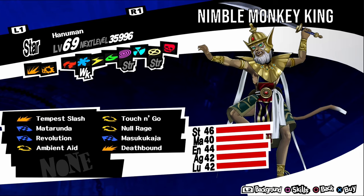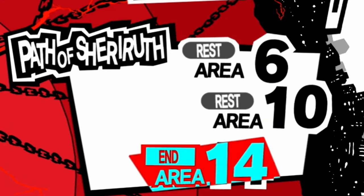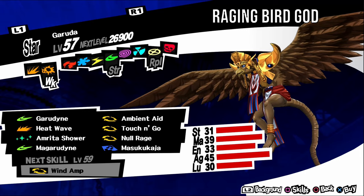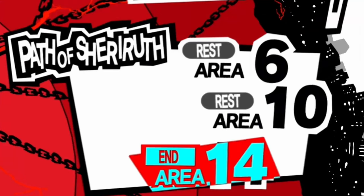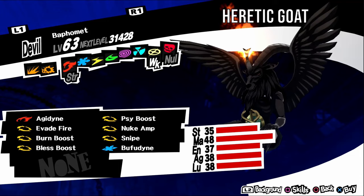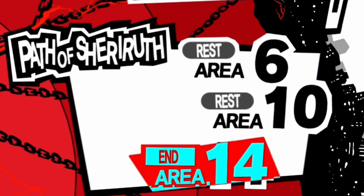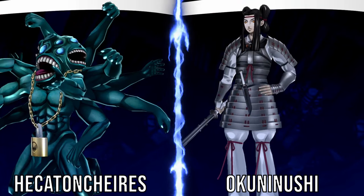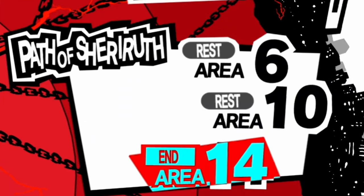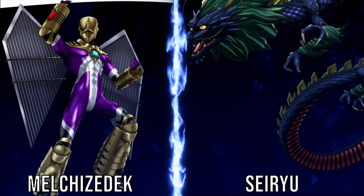Hanuman, aka Nimble Monkey King, is weak to ice. It has an upbeat personality, so negotiate with funny answers. It can be found in Path of Sheriruth levels twelve and thirteen. For a fusion, fuse a Pale Rider and a Hae Norn. Garuda, aka Raging Bird God, is weak to gun. It has an irritable personality, so negotiate with serious answers. It can be found in Path of Sheriruth level twelve. For a fusion, fuse a Fortuna and a Comb Hander. Baphomet, aka Heretic Goat, is weak to bless. It has a timid personality, so negotiate with kind answers. It can be found in Path of Sheriruth level thirteen. For a fusion, fuse an Okunushi and a Hecatoncheir. Oberon, aka Unfaithful Dream King, is weak to nuke. It has an irritable personality, so negotiate with serious answers. It can be found in Path of Sheriruth level thirteen. For a fusion, fuse a Siryu and a Melchizedek.